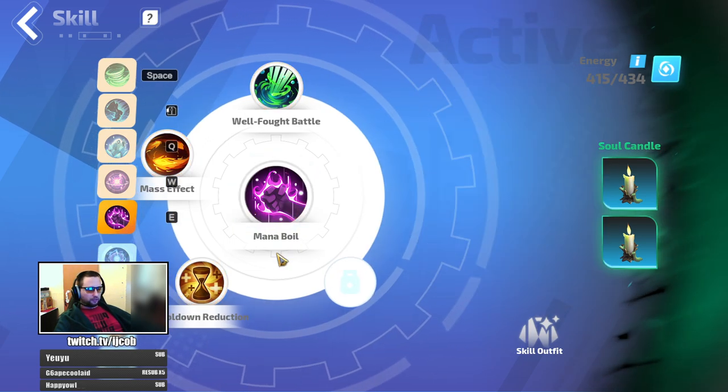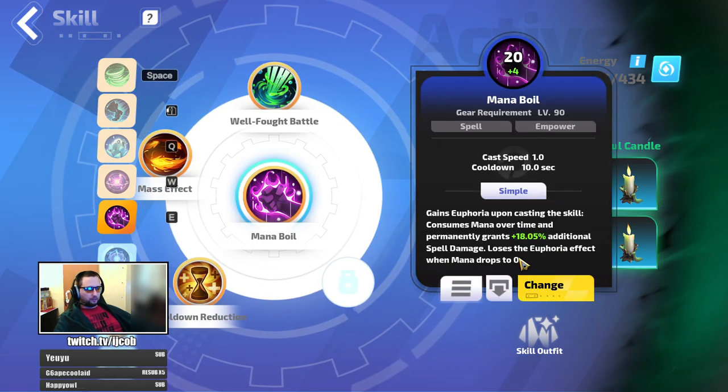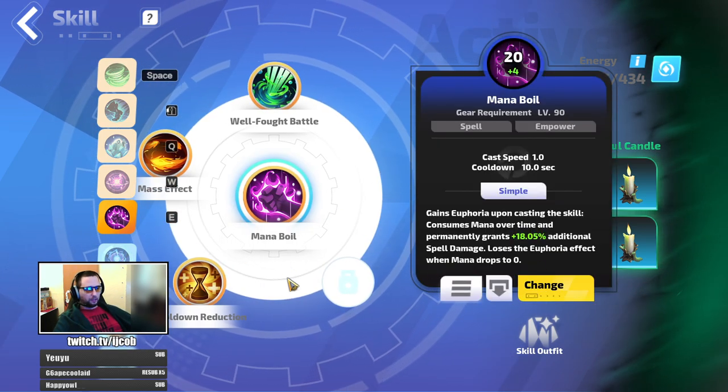That works on every passive skill. It also helps you with mana level degen — if you put more supports on your mana skill, it costs less mana. Simple as that.